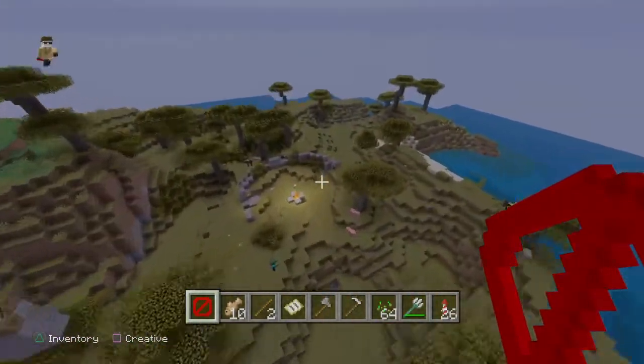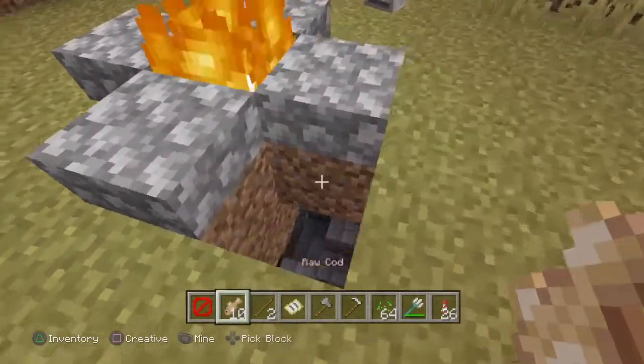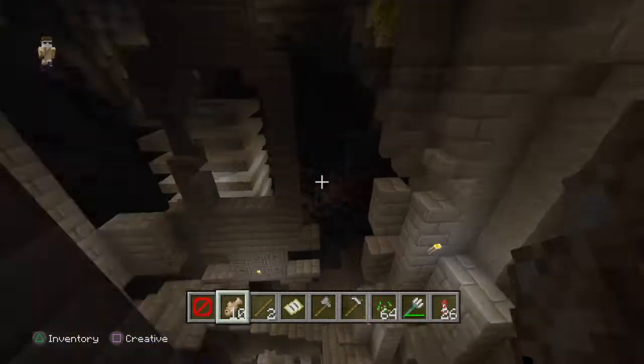Then you'll see the wither, and there's this campsite. What you need to do is break this block — you don't really need to, you can do it anywhere near it.